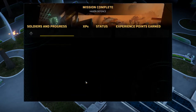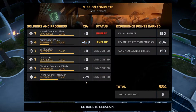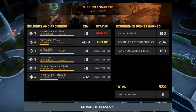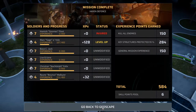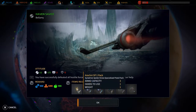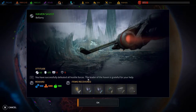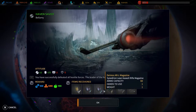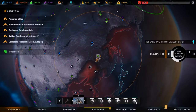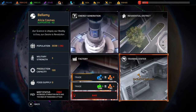We did okay though, and Mark is now level four — very good. Let's head back to the geoscape. A successful mission. What's that reward? Arachne SP1 pack, Synedrian spider drone specialized pistol pack. We actually have a Synedrian guy who can use this. Some magazines. We saved the haven.